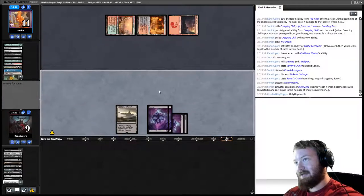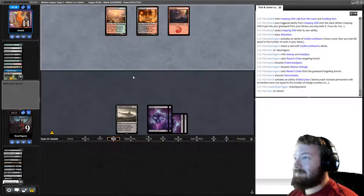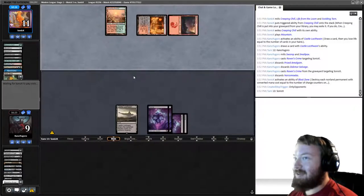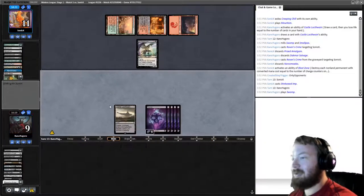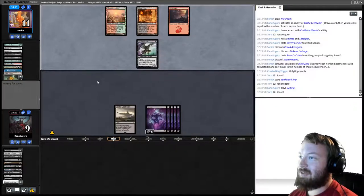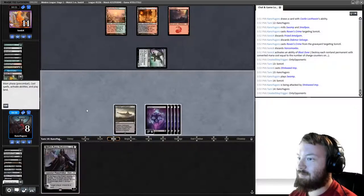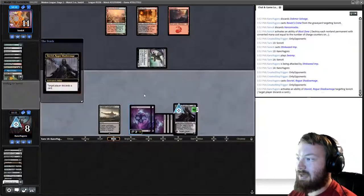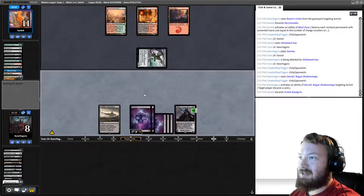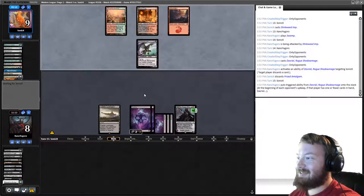Opponent has only two cards left in their deck. They play Stinkweed Imp. We untap, play Swamp, pass. One card left in their deck — they hit us for one. No Dredge. We play Davriel — Dav on them, making them discard Prized Amalgam. They untap, take two damage, and draw the last card in their deck. As soon as opponent's next turn starts — that's game. Opponent loams back Blast Zone and Scalding Tarn, hits us for one.